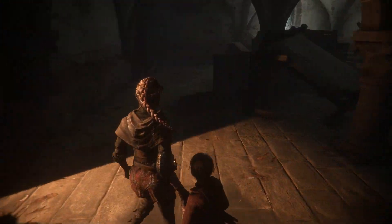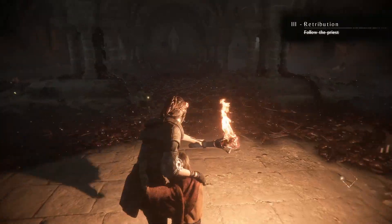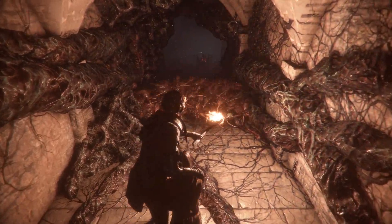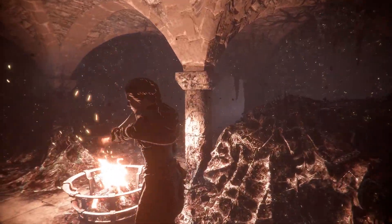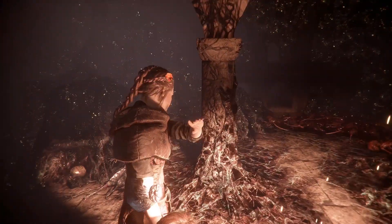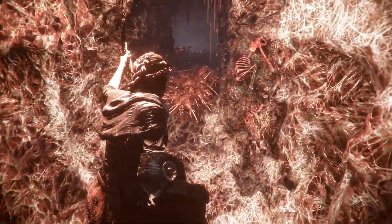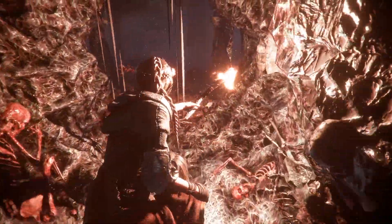Then the big reveal shows us the secondary threat: rats. Hordes and hordes of rats — a great rat hive, if you will. We learn pretty early on that the rats are making flesh tunnels, or some sort of flesh hive goop. It's never fully explained. We do learn a little bit more about it later, but that's spoilers, so I'm not going to go into it.